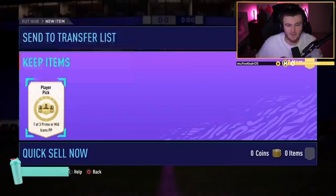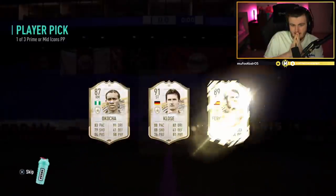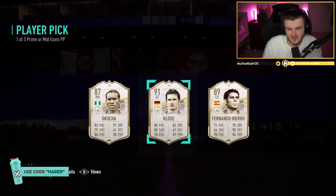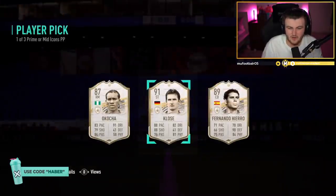Devin's prime or mid icon player pick. He's got Mid Garrincha and Mid Blanc untradable already. That's rough, man. I think that might be worse than the last one. I think I always get this card confused with Van Basten. Van Basten actually has nice in-game stats, but Close has got really bad agility and balance — he's kind of just a heading merchant. That is really unfortunate.